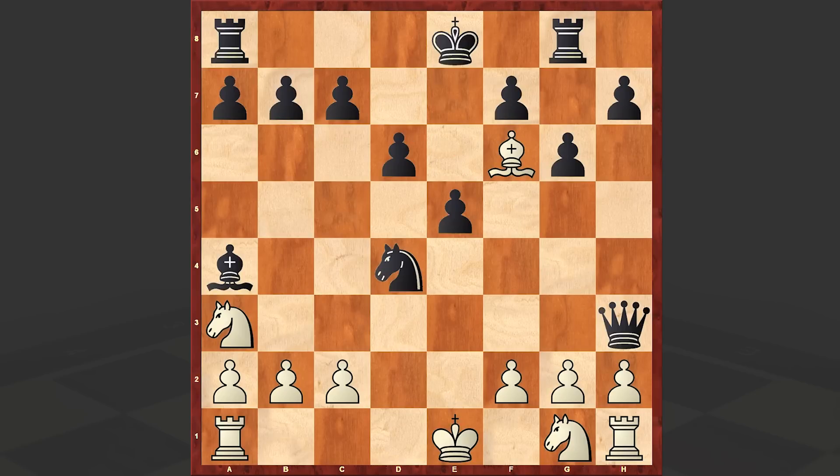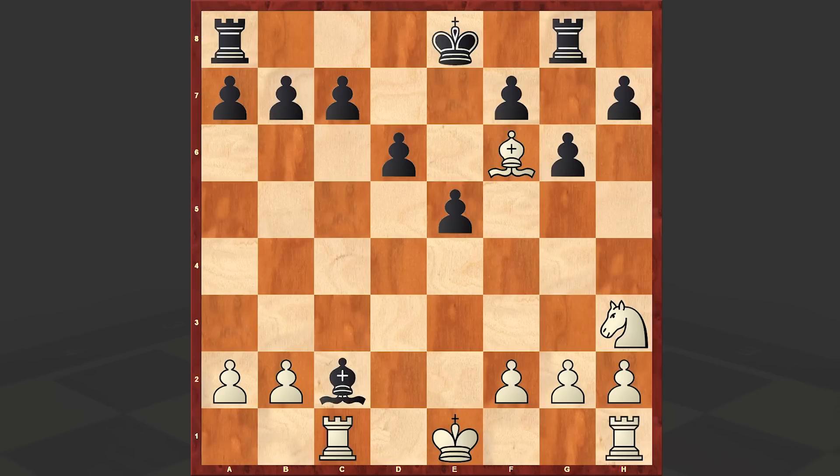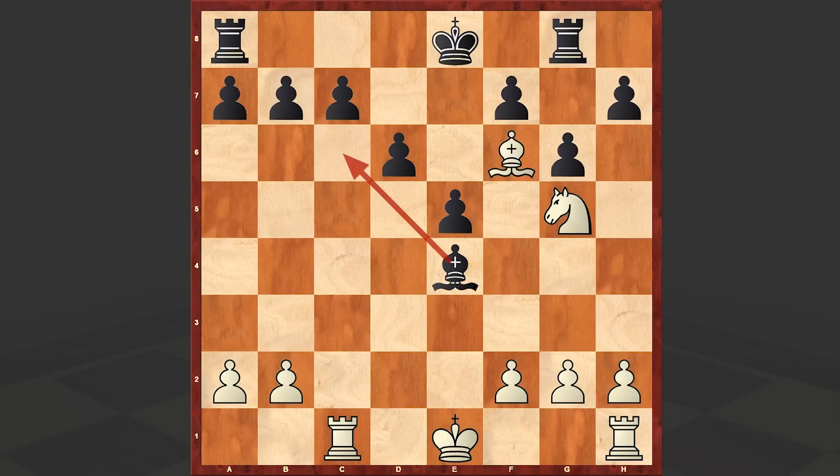Let's see what's the problem with Qxh3. Nxh3, Nxc2 check, Nxc2, Bxc2, Rc1, Be4 — and here we first see Ng5. Bxg2 — so at this point at least it was better to move back the bishop on c6. But I guess Black decided first to attack the rook and only then move the bishop back to c6. So the question arises how to proceed. Here White delivered a surprise.